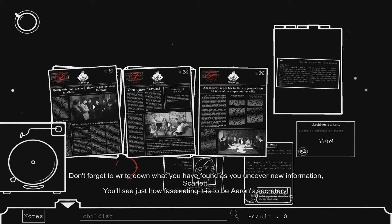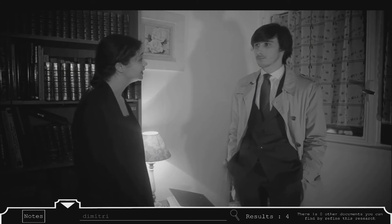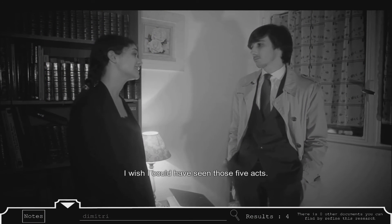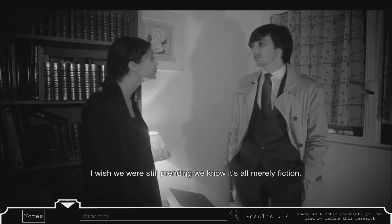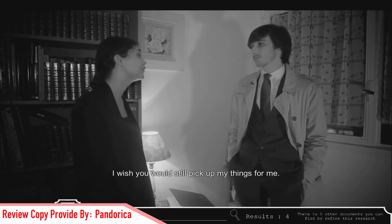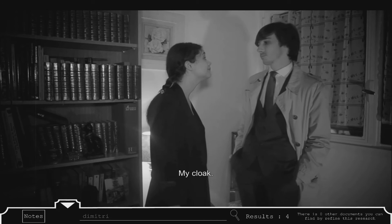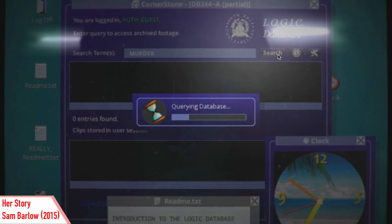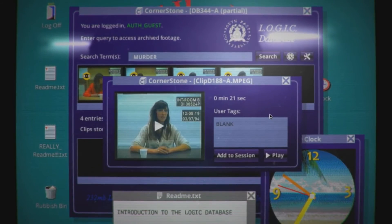In the business of truth, there's always a couple of lies. We're taking a quick peek at How to Shoot a Criminal, an FMV or full motion video adventure detective game by Pandorica. I'm not entirely sure how to explain what the game is with conventional video game classifications, but the developers have mentioned that it's mostly inspired by Sam Barlow's Her Story from 2015.